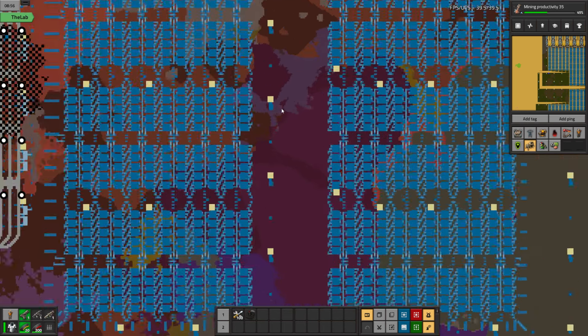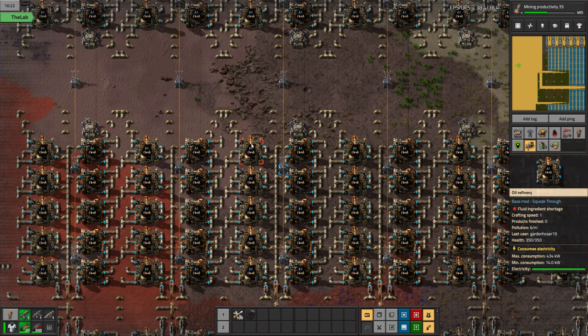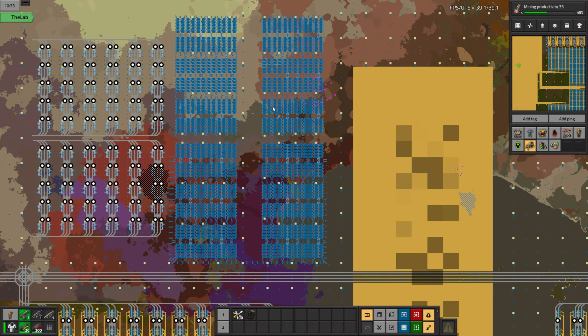Right here I noticed some of these pipes — like this one was a solid pipe going to the wrong spot, and since I copied it they're all like that. In my original design, for some reason I had a pipe going from petroleum into heavy oil. Since I stamped this design it's over the whole thing.